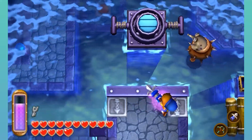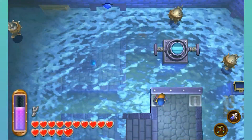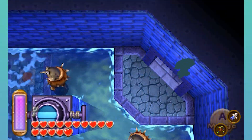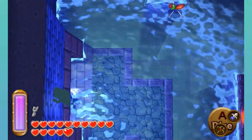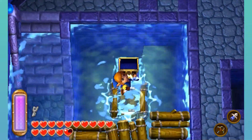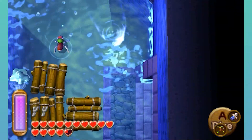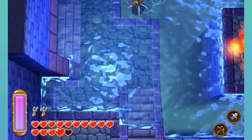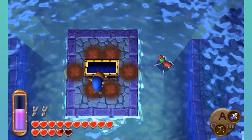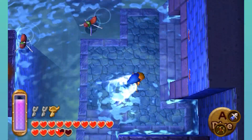That's not the item I wanted to use — I wanted to use you. Lower the water level again. And now I can just go this way and grab the treasure chest that's here. Another small key — perfect. I'm not gonna fight the boss just yet, but I'll take that item because I want some goodies.